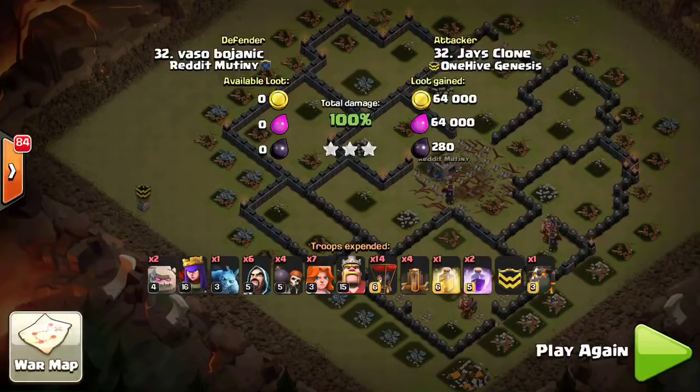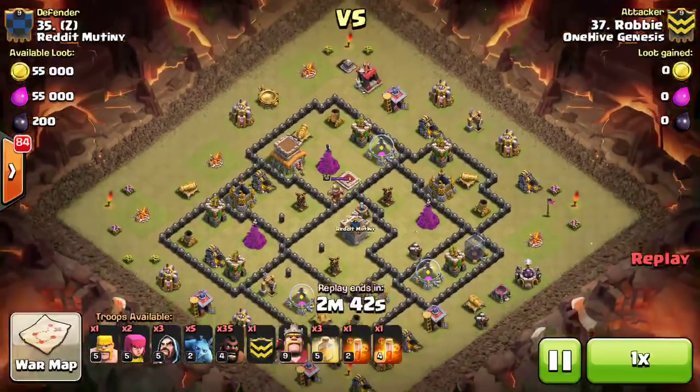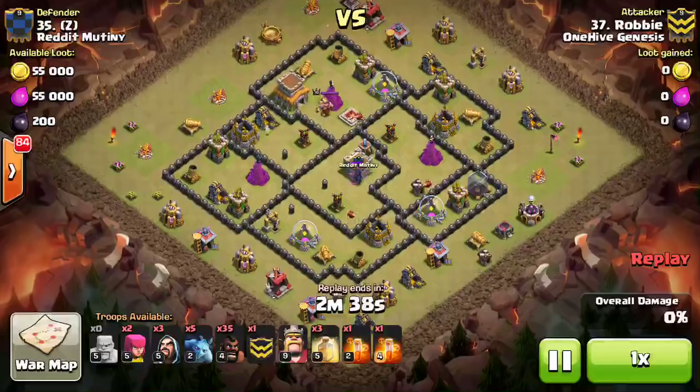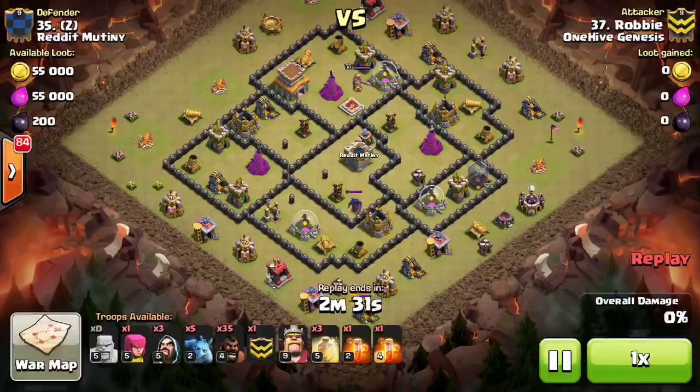Two Town Hall 8s, then we'll wrap this up. I think all the Town Hall 8s were Hog Attacks, so not a whole lot of diversity at Town Hall 8 right now. We do see Valks every once in a while, and Drag Loon, but Hogs are still king at Town Hall 8, and it should continue to be that way.